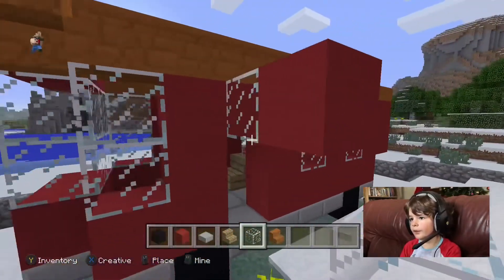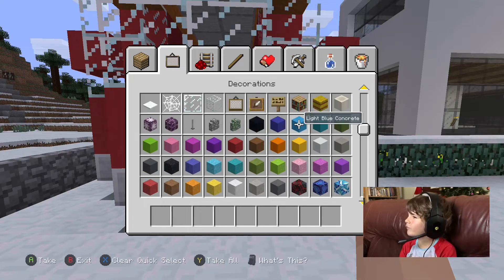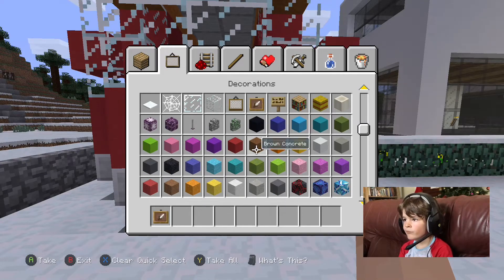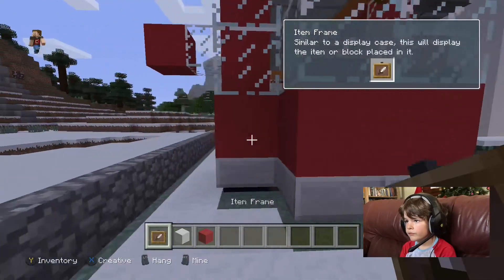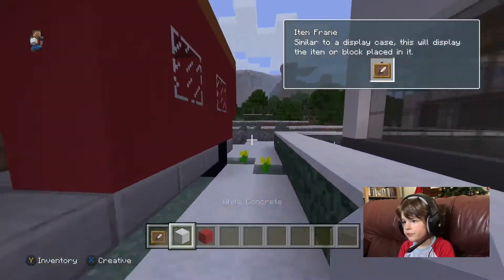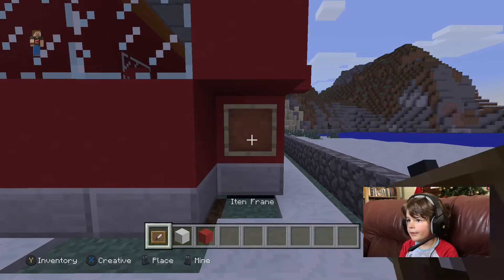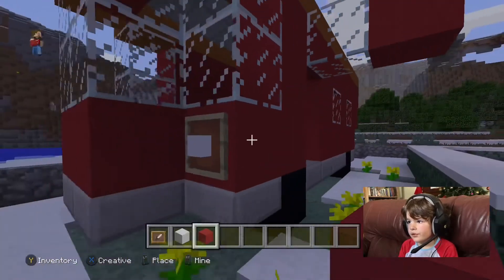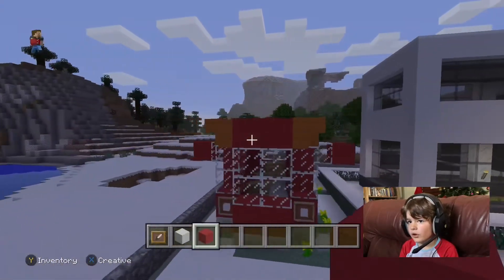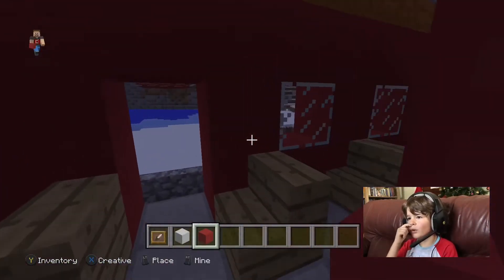Okay, let's put the decorations on now. This is the exciting part. There we go, all done! Tesla bus is complete, it just needs a couple of lights and some wheel caps and it's done.